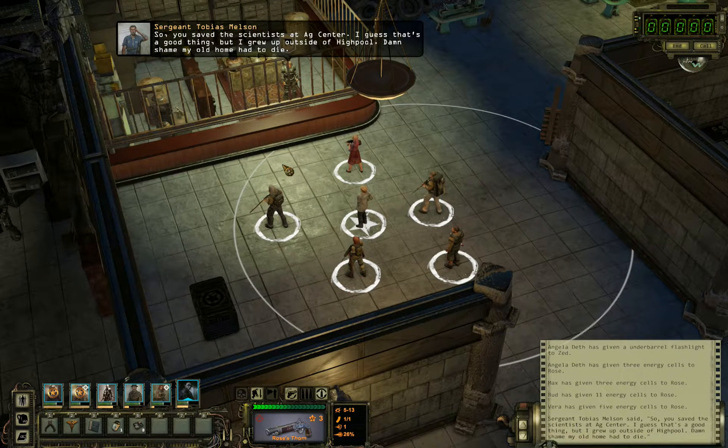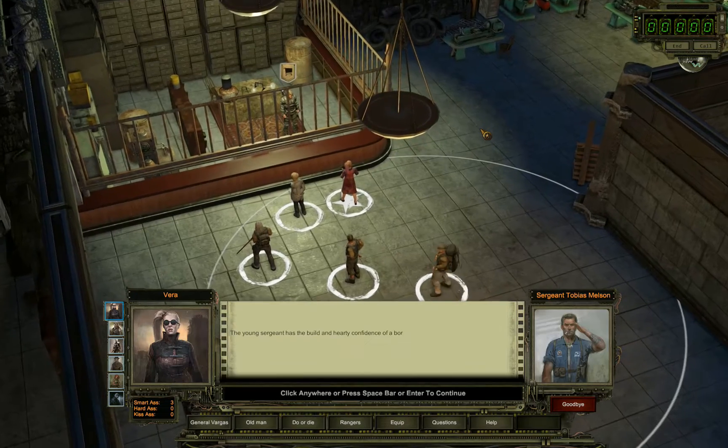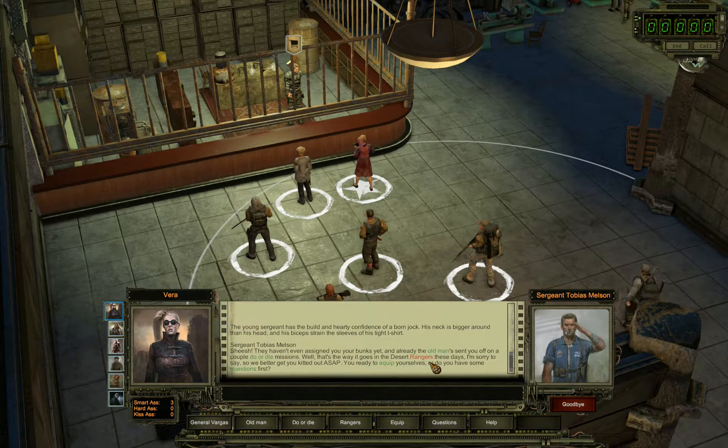So you saved the scientist at the egg center. This is Melsen. The young sergeant has the built and hard confidence of a born jock. His neck is bigger around than his head and his biceps strain the sleeves off his tight t-shirt.